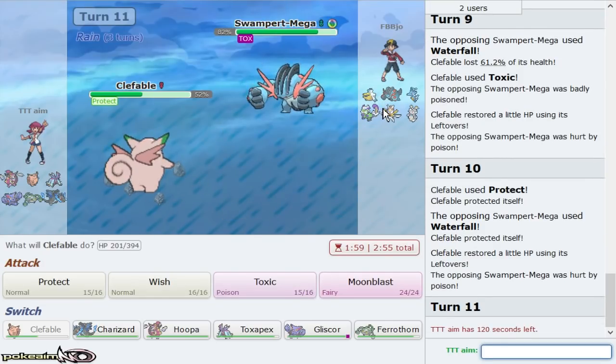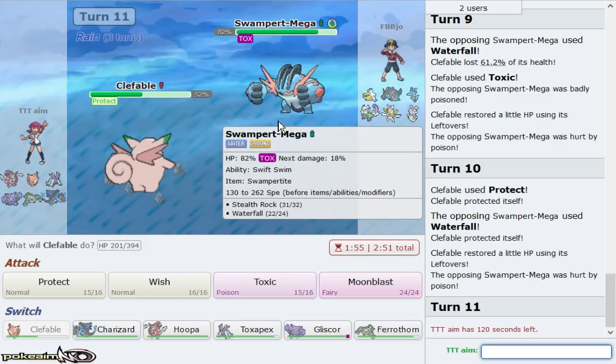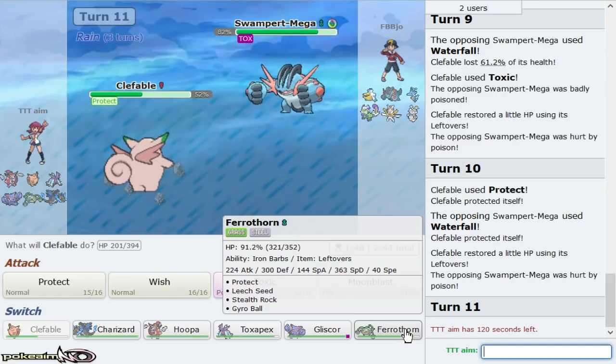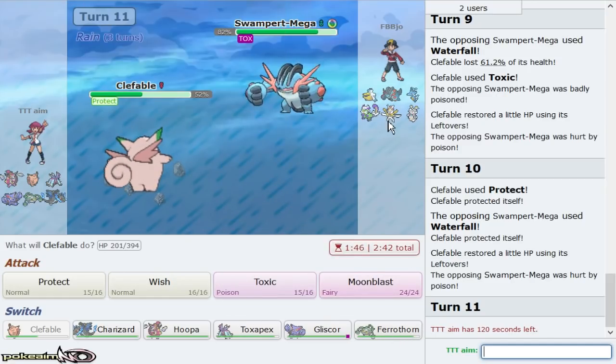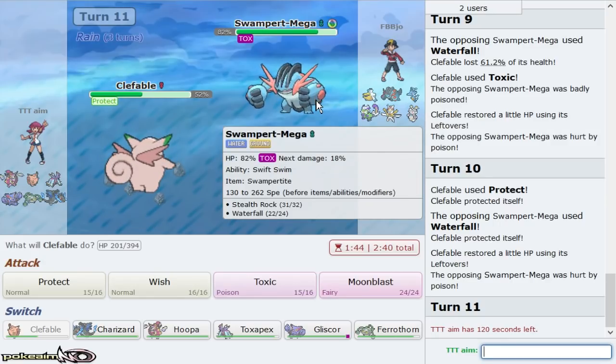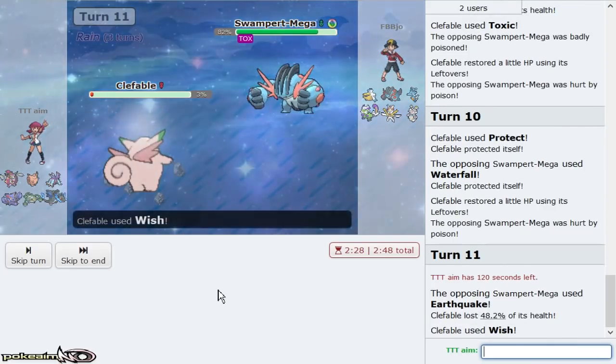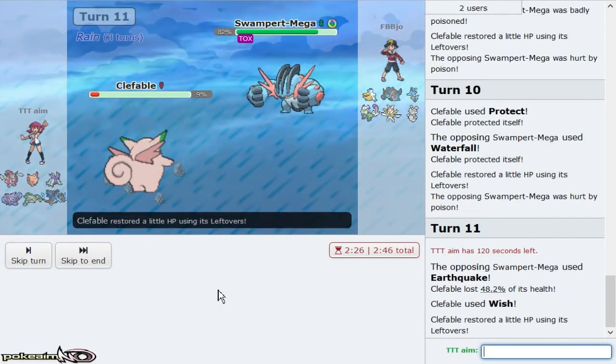I attempt a Toxic since Kartana is a huge problem for me. While Will-O-Wisp would have been a little bit better there, I still think I made the correct play. I'm pretty sure Toxapex lives one Earthquake but it's not worth risking — Ferrothorn is also a play. This is a tough first game because while we do have a decent rain matchup, I should have played a little more aggressively.